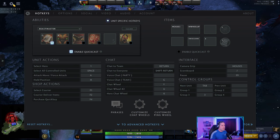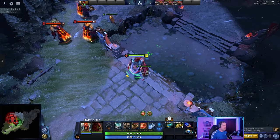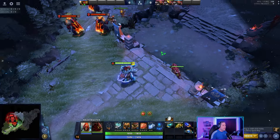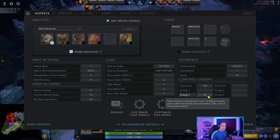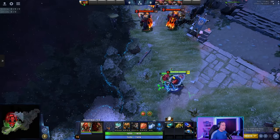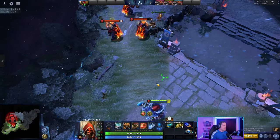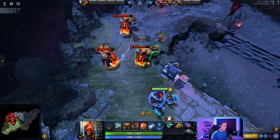For micromanagement, I generally have my hero selected on 1 and all units selected on spacebar. To control just my hero I hit 1, everything except my hero is on 2, and Tab switches between selected units. For the Call of the Wild Hawk with Aghanim's Shard, I set control group 3 to my wild hawk — select the hawk, hit Control+3, and then hitting 3 gives me the hawk, where I can hit Q to use the Shard stun dive ability.